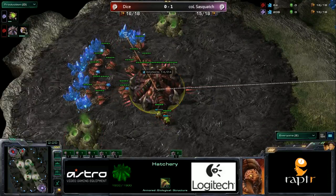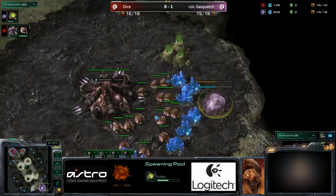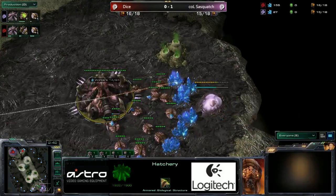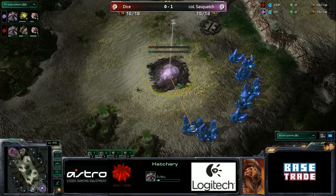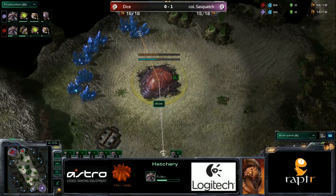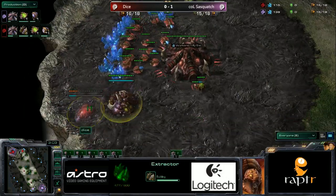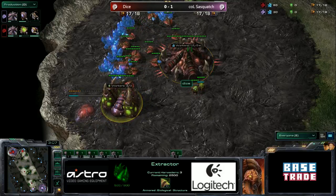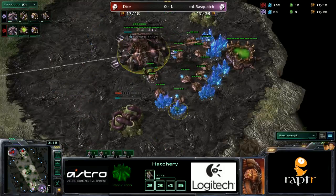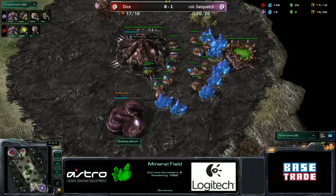Dice is actually opting for a very early hatchery here — hatchery first before any type of spawning pool — while Sasquatch himself is going, I would imagine, a 13 or 14 pool. Play it safe, but he is going for the hatchery follow-up. So the two aspects are that Dice will have two queens up quicker, and Sasquatch will have his queen up later, but he'll have Zerglings out in the field much earlier for map control. Dice is actually getting the first gas here, which is quite interesting.